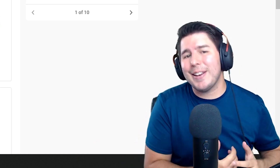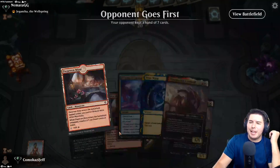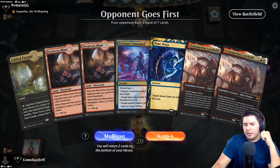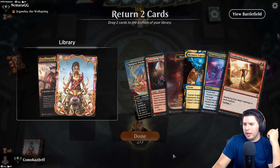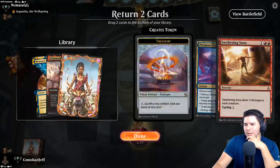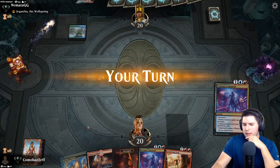All right, up against the first opponent. We have two Velomachus in hand - Memory Lapse is nice but this is definitely a mulligan for us. Not very good either, we have to mulligan again - yikes. Keep this one, this is actually not bad.